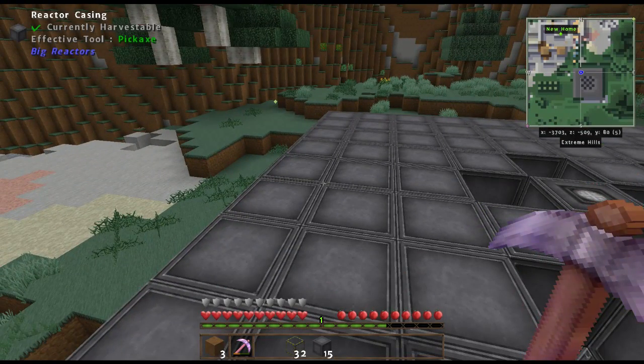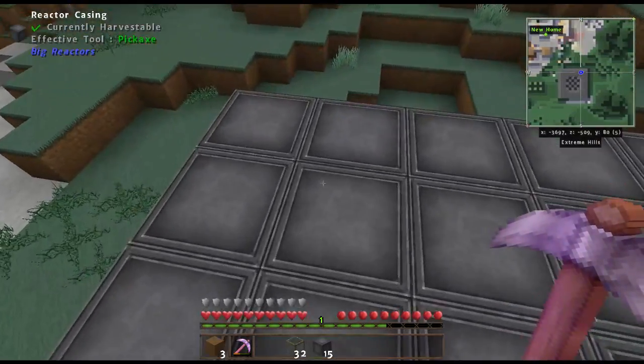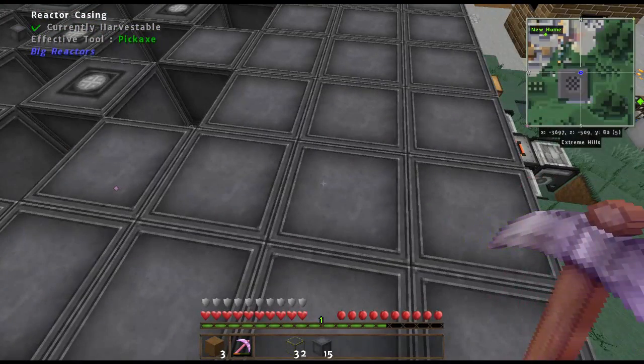I fixed it — all I did was raise it up one block and close the top in with reactor casings instead of glass. I had it one block too short, which is why it wouldn't work. I left it incomplete so I could show you what it looks like before completion.